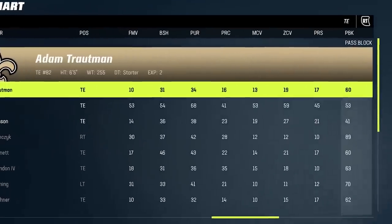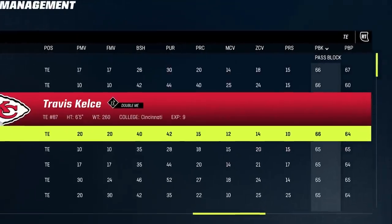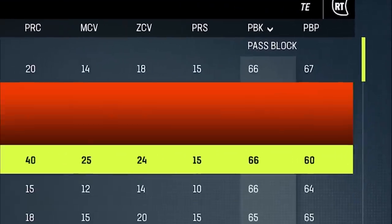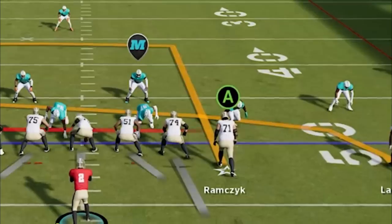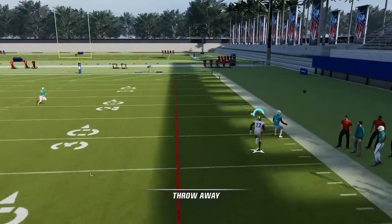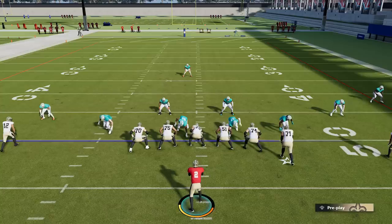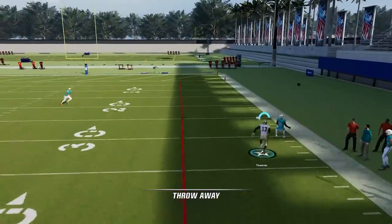I looked into why tight ends perform so poorly in pass pro. I thought maybe the Saints just had a bad blocking tight end — a 60 overall — but then I checked the entire league roster and the highest rated blocking tight end in the game is only a 66 overall. I even put Ryan Ramczyk, an 89 overall tackle, at tight end just to confirm, and he blocked from the tight end position the same way he does from right tackle. At the end of the day, the threshold for tight end blocking just isn't high enough to handle these edge defenders, and that won't change until Madden updates their settings.